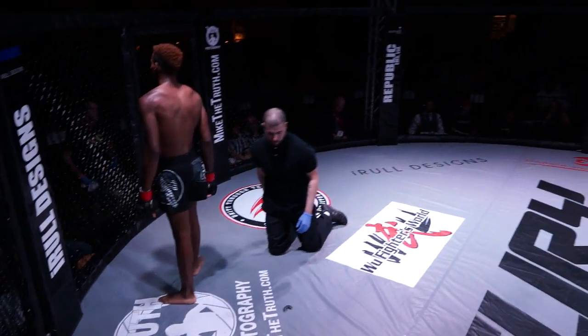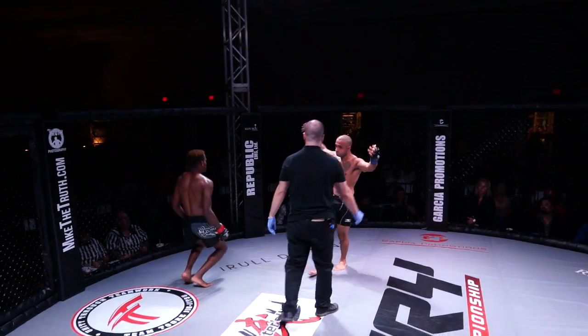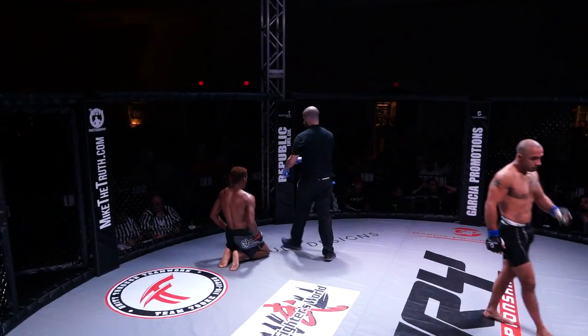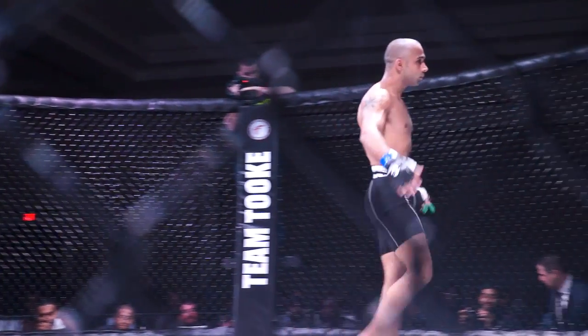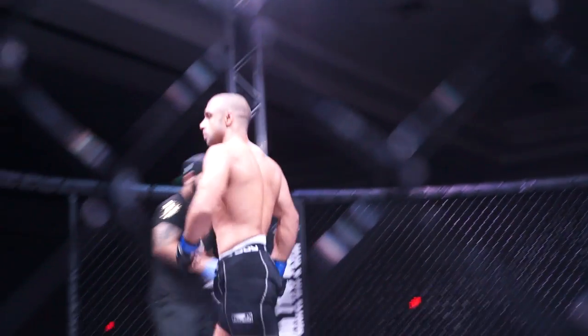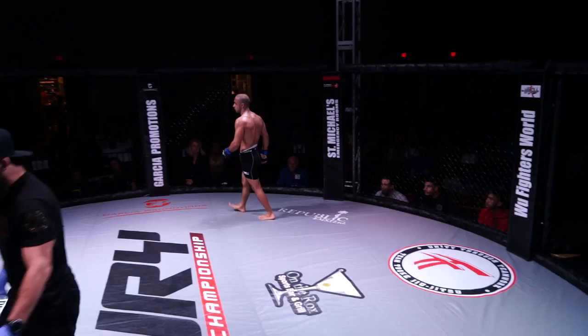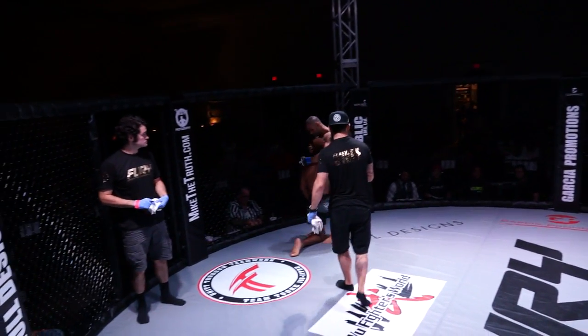Rishal Malik wins the first round by submission via triangle, defeating Darius Gray. Very impressive win for Rishal Malik. That was an impressive transition from arm bar to triangle back to arm bar. Gray stood up, tried to shake him off, couldn't get him off, and was forced to tap. Wow. Impressive performance there by Rishal Malik.